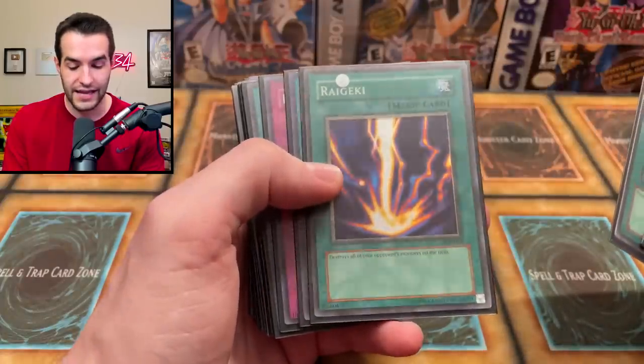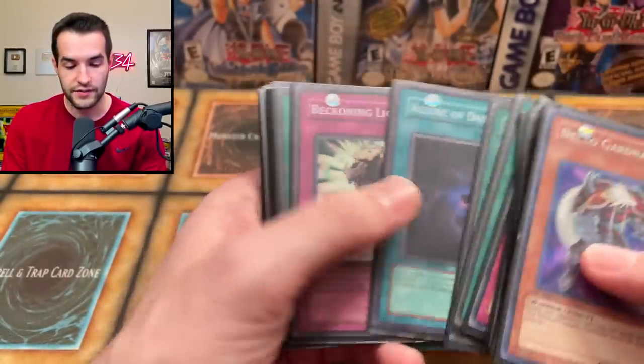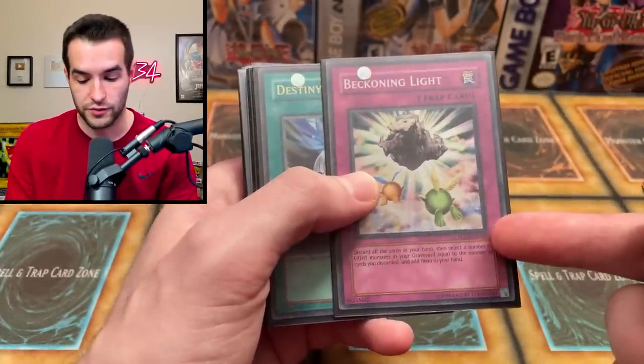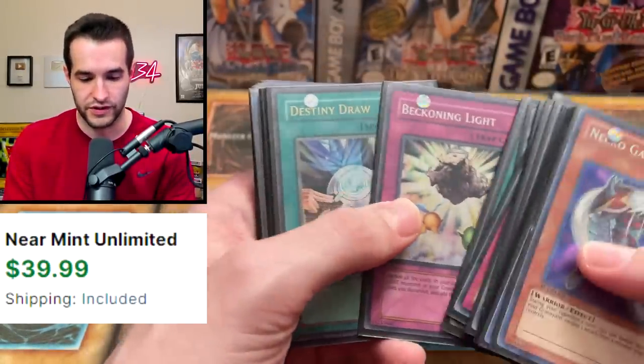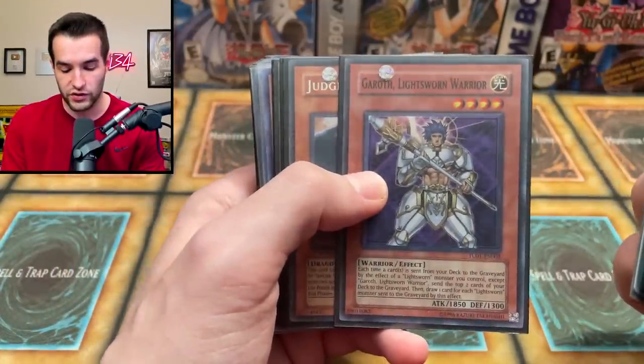Another Destiny Draw. We got Raigeki in here - this is from Legend of Blue Eyes, has that classic shifting up there. Allure of Darkness. We got the Beckoning Light - these are from Turbo Pack, which is pretty nice. They're like $35, which is pretty insane. Destiny Draw - he's playing three of these. Garoth, Lightsworn Warrior, also from Turbo Pack.